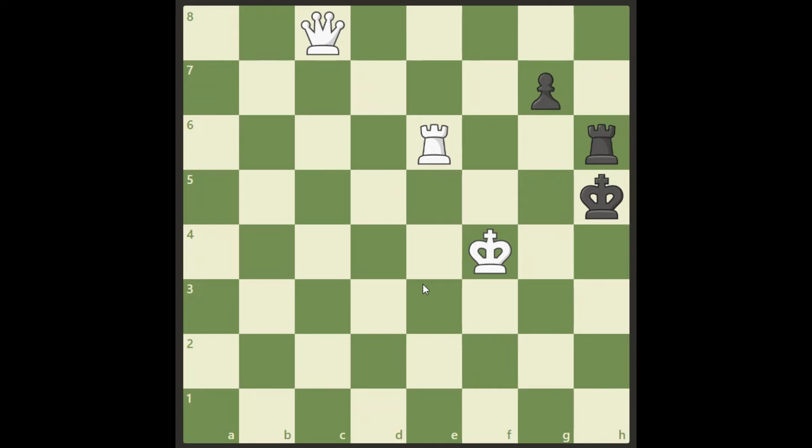Hello there guys, today we have a shorter little puzzle — a two-mover, white to go as usual and win. The black pawn is going down in the diagram. You can pause the video now and see if you can find the solution on your own: how white wins this in two moves.